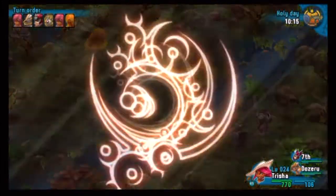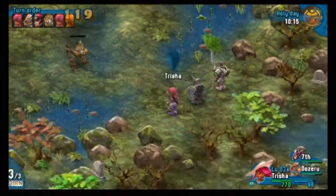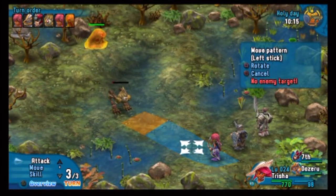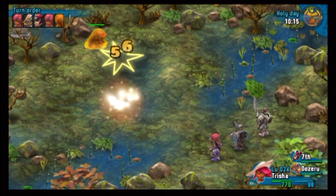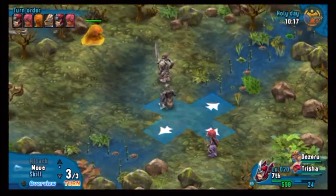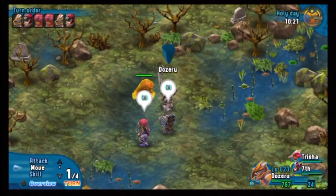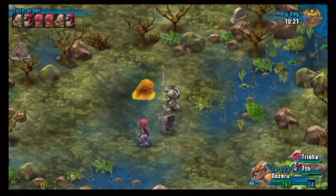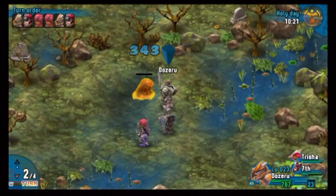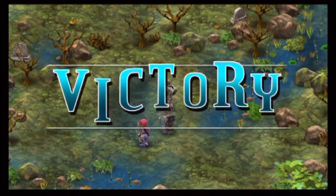This is Rainbow Moon, and as you can see, this is a game that harkens back to a more old-school Japanese strategy RPG type of vein. It's made by SideQuest Studios, a German developer who's perhaps best known for their popular Söldner-X series for PSN. This is a PSN exclusive that runs $14.99, and for that you're going to get a minimum of over a hundred hours of gameplay. It harkens back to games like Final Fantasy Tactics, the Shining Force series — especially Shining Force 3 on the Saturn.